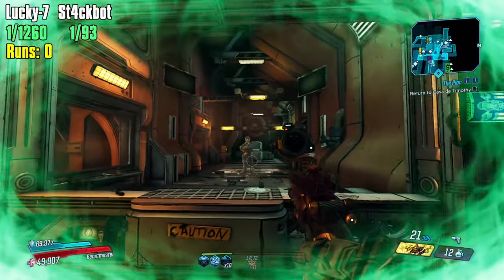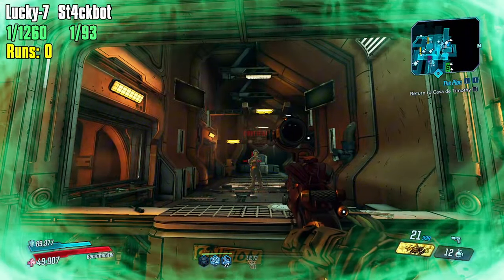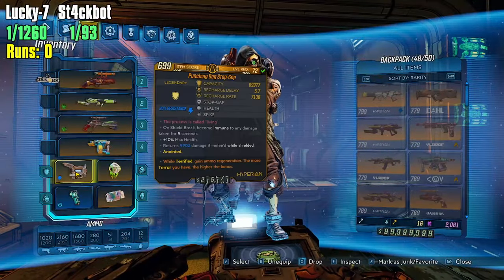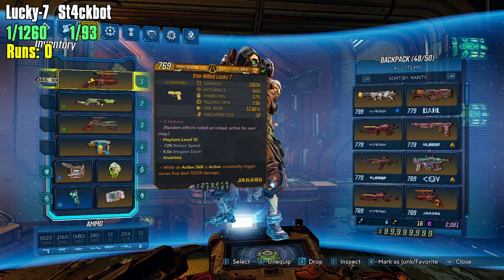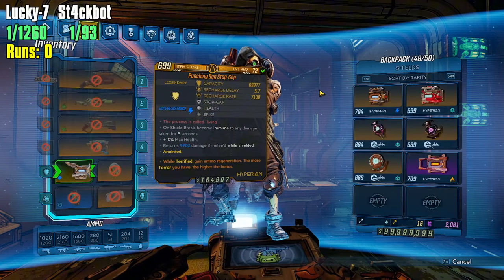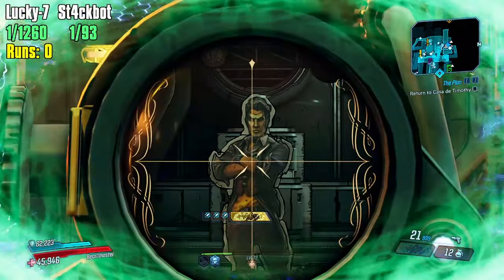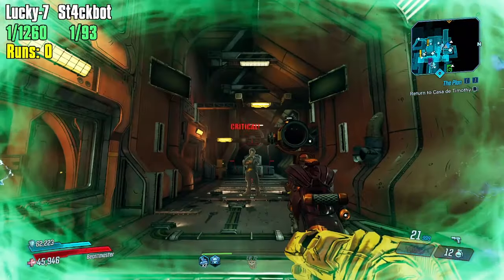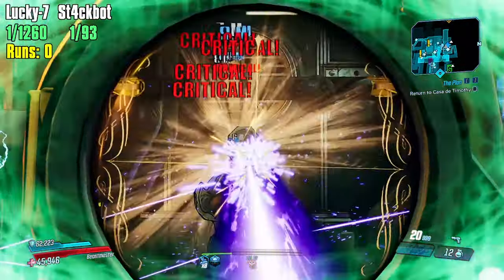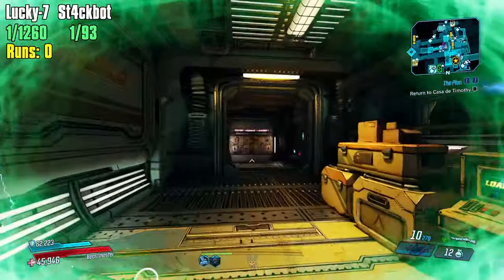You might say, 'You already have the combo, why do you need to go for it?' One, I want a max reload Lucky 7, and two, I want a Lucky 7 with the ammo regen anointment on it. Right now it's on my shield, but I want to be able to use different kinds of shields like a Revolter. If I can use a Revolter and have the ammo regen on my weapon instead, that would be a lot better for me.